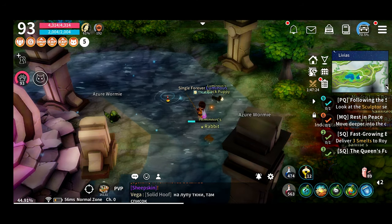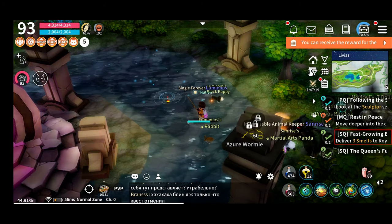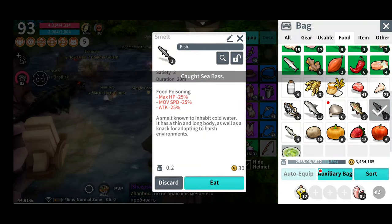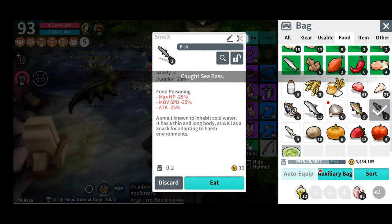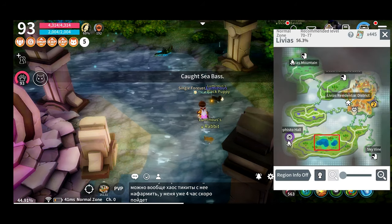When you reach a certain level you will receive a quest called Fast Growing Baby Bird. This quest requires you to deliver three smelts to Roy in Livius. To obtain these smelts, all you have to do is go fishing — and here is the fishing spot on the same map.